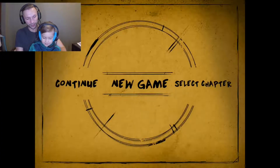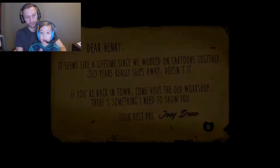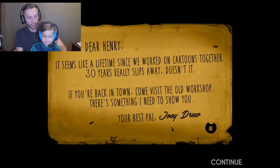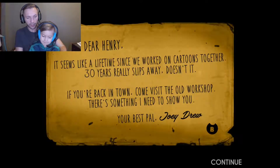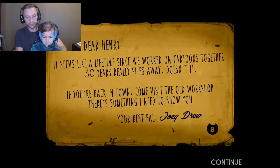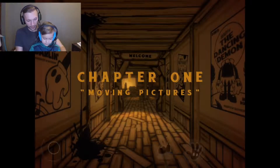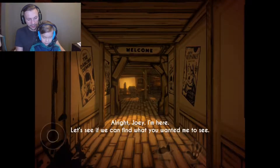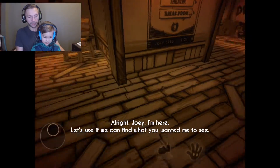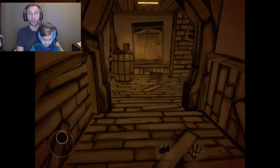Alright, why don't you begin here and show them. Chapter one? I found out a clue so you gotta find it. It says here: 'Dear Henry, it seems like a lifetime since we worked on cartoons together. 30 years really slips away, doesn't it? If you're back in town, come visit the old workshop. There's something I need to show you. Your best pal, Joey Drew.' Chapter one: Moving Pictures. So in this game you play as a guy that gets called into this art studio that makes a cartoon called Bendy. You're supposed to investigate what's going on at the studio.